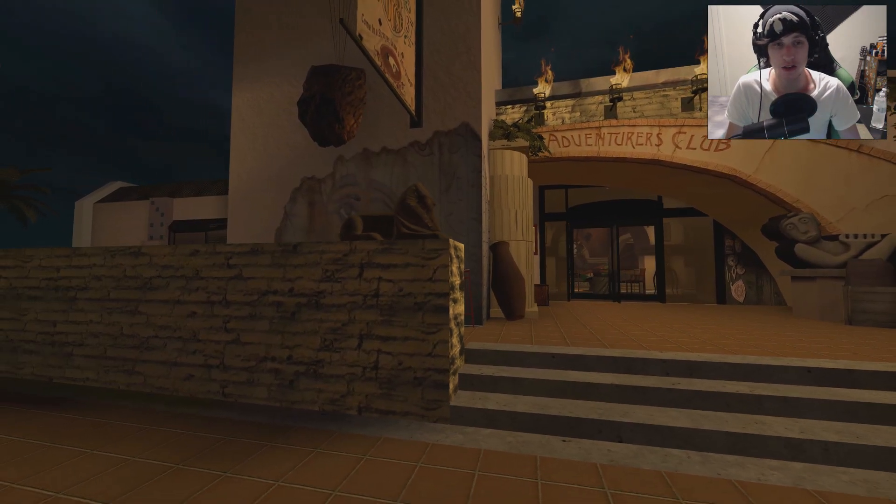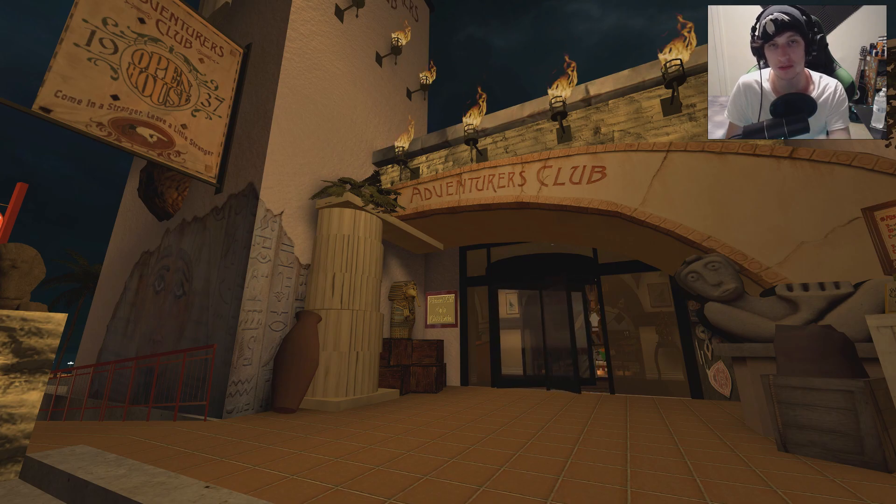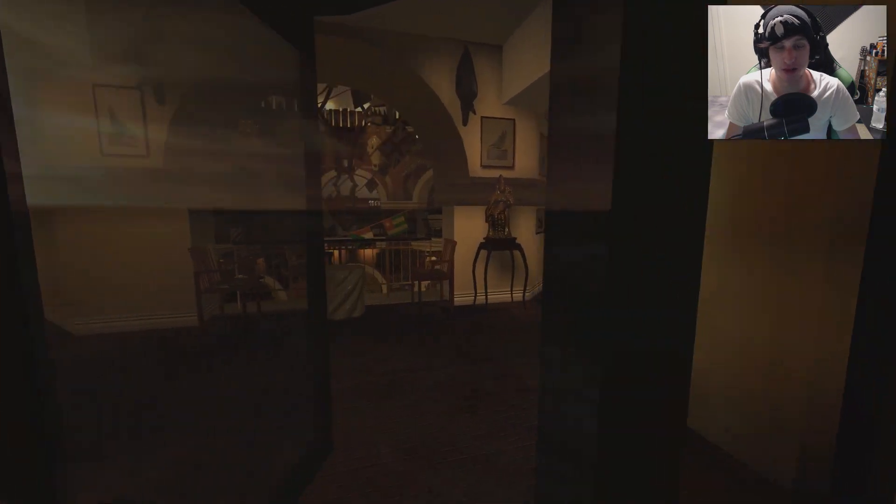And I figured what better way than to do it in a Kingdom Hearts map? Well, I couldn't find one. Instead, I looked for a Disney map and this came up. This is the Disney Adventurers Club, which was a real place, but I think that they took it down in like 2008.